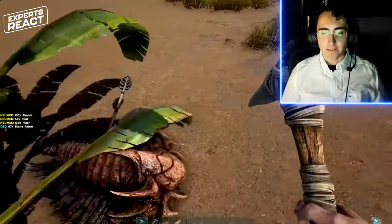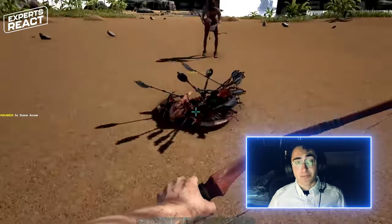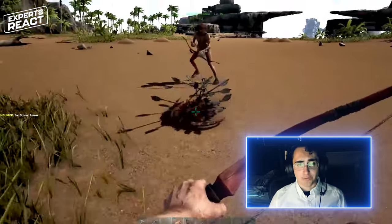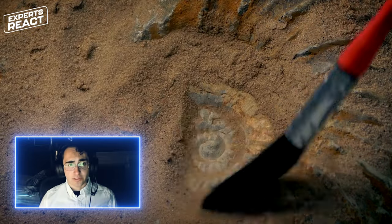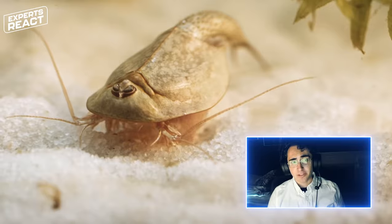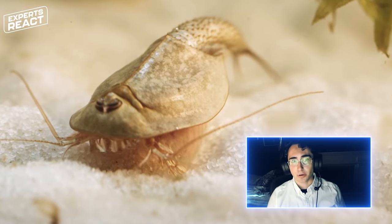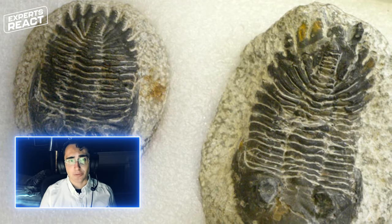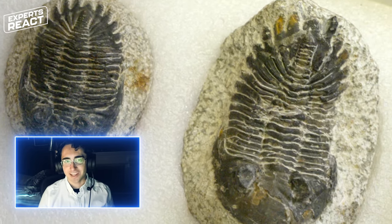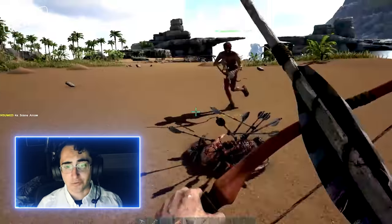Here we have a non-dinosaur — this is a trilobite. Trilobites are an amazingly diverse group of extinct invertebrates that lived well before the dinosaurs, and they're some of the most common fossils around the world, having been one of the most successful groups of invertebrates for most of the earliest part of Earth's fossil history. Trilobites actually went extinct prior to the evolution of the dinosaurs, so they never would have lived together, but it's really cool to see representations of trilobites in this game.